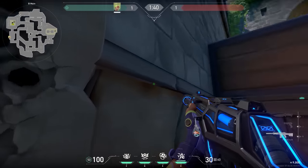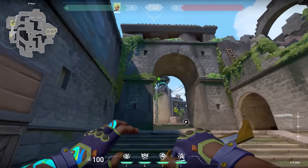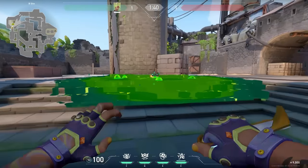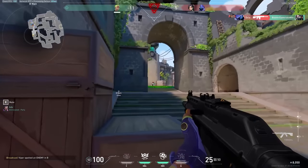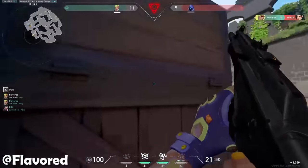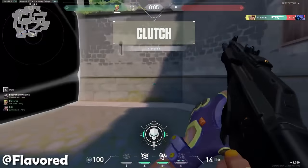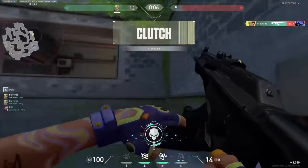Now let me show you a nice Gecko lineup on Breeze. Stand over here and aim on that tile of the arch - when you throw it, it will land on the spike. It's a simple lineup, but the main reason I wanted to include it is because of the live reaction of Flavor. This is what Valorant is supposed to be, my friends - having fun.